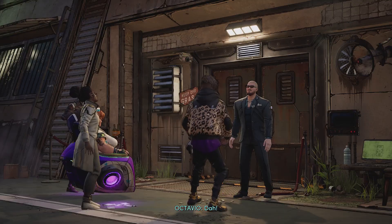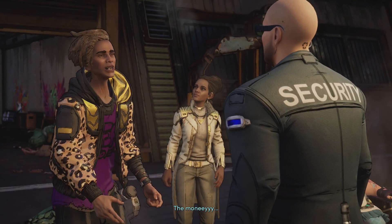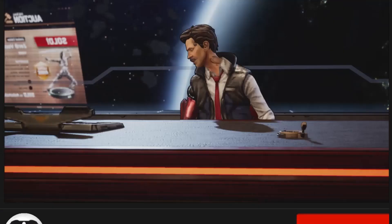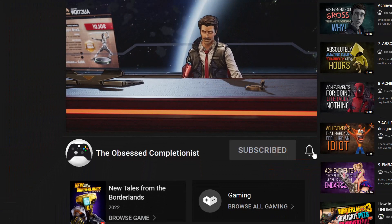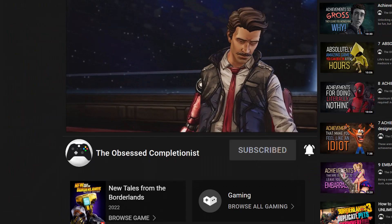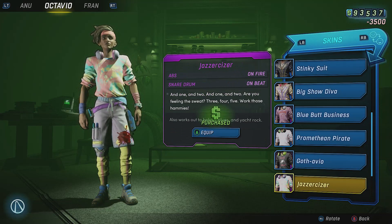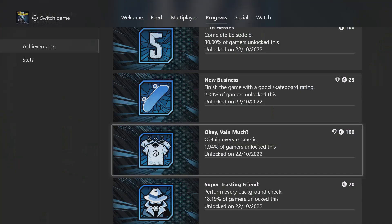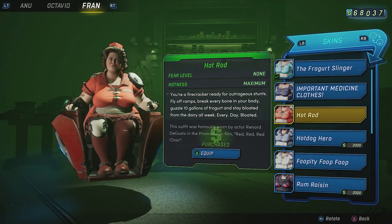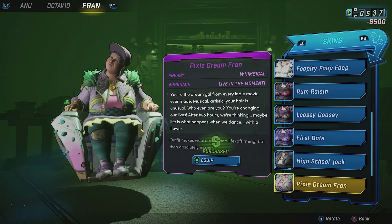If you need money fast in New Tales from the Borderlands, I have the fastest money-making method right here — it's super easy, barely an inconvenience. Despite the confusing intro from Reese that makes you think money is more important to collect, it's really only useful to buy all the characters' individual cosmetic items. Doing so also unlocks the 'Okay Vain Much' achievement, and purchasing every cosmetic will cost you a little over 114,000 credits.